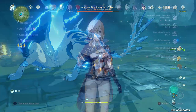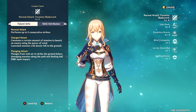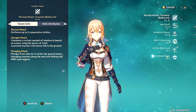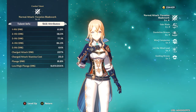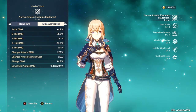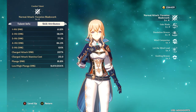Her first and primary ability is Favonius Bladeworks, her basic attack. It deals up to five consecutive hits with each hit increasing in damage percentage, except for the second hit which decreases slightly from the first. At level 69 with Favonius Bladeworks level 4: hit one does 61.8%, hit two does 58.3%, hit three does 77.1%, hit four does 84.3%, and hit five does 101%.